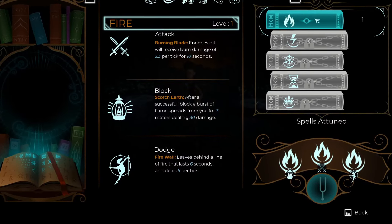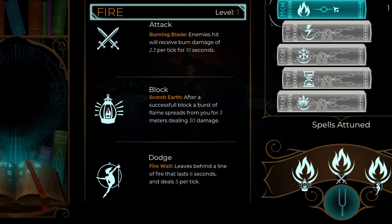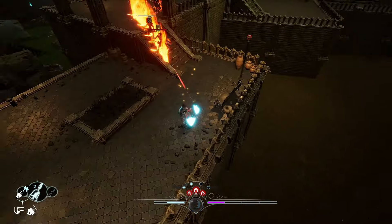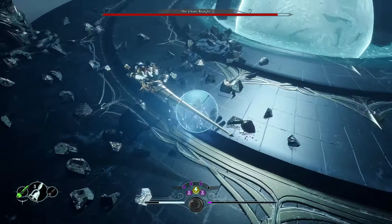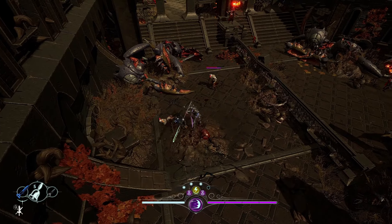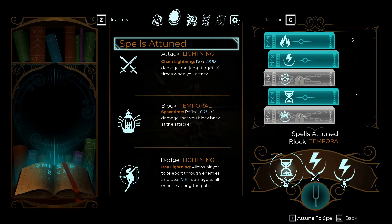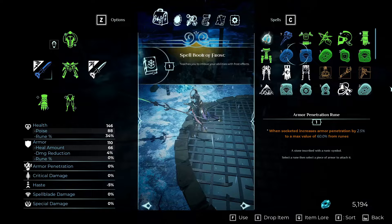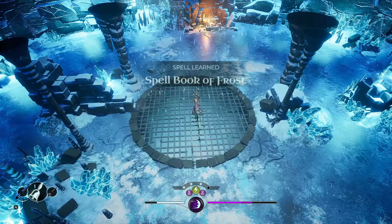The spellblade system essentially augments your attack, block, and dodge commands with an element of your choosing to create an additional special effect. For example, augmenting your dodge with fire will leave a trail of fire behind you that damages enemies over time. Augmenting your block with time magic will reflect damage back onto an attacking enemy, and augmenting attacks with lightning magic will create a chain lightning effect. These are just a few examples, but I love this way of customizing your approach to combat. You only start the game with the fire element, and the rest have to be unlocked through finding tomes in the world.